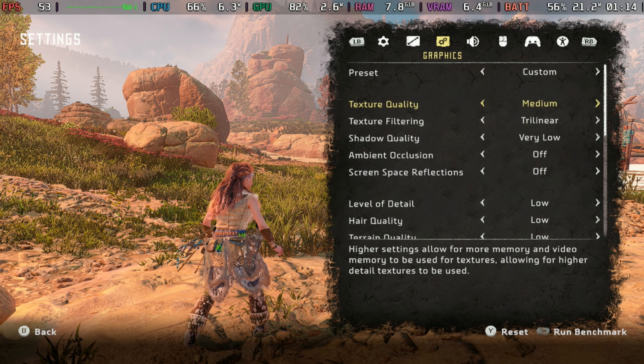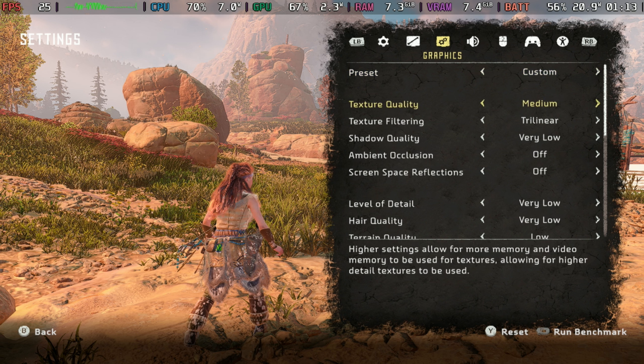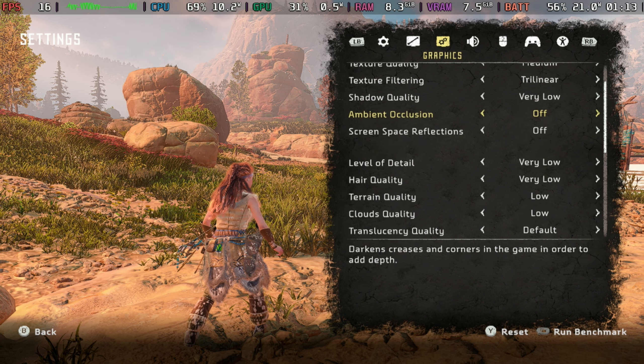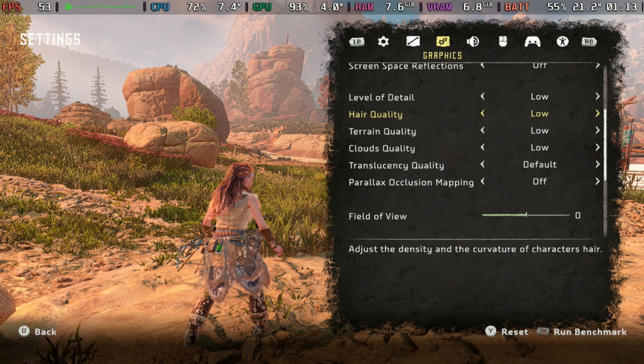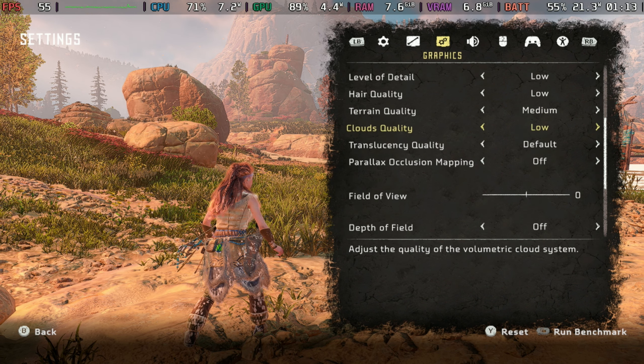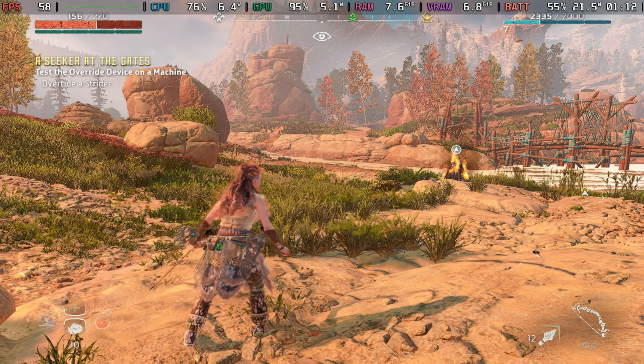Keeping the very low preset but then putting texture quality on to medium, and also level of detail and hair quality to low, and then terrain quality to medium, will give you a very good time with this — staying pretty much around 30 frames per second.